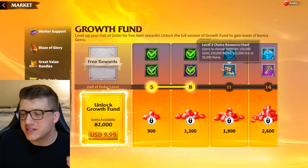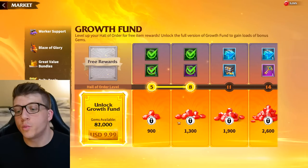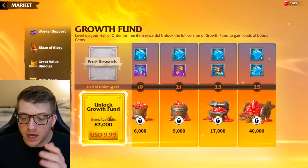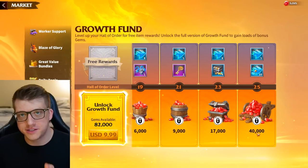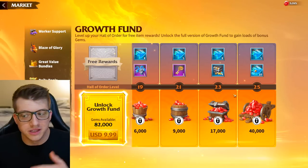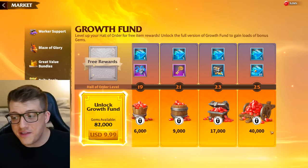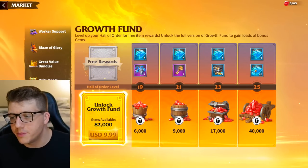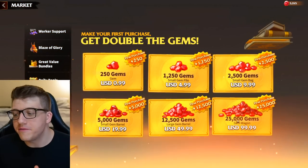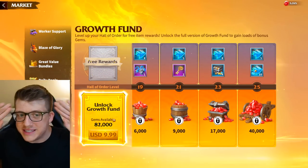Beyond the monthly pack is the growth fund. There's actually a free tier — as you progress your city hall, you get free rewards from the growth fund anyway. When you unlock the paid growth fund, you have access to gem rewards: 82,000 gems for $10. About half are locked behind the final city hall level, so it's a long-term purchase — you get gems over time as you progress. One strategy: wait until city hall 24, about to hit 25, then buy the growth fund and claim all gems at once. Compared to the gem market where 25,000 gems cost $100, getting 82,000 for $10 is an absolutely ridiculous amount of value.